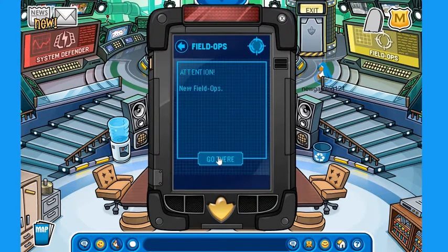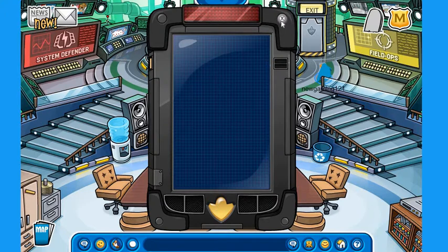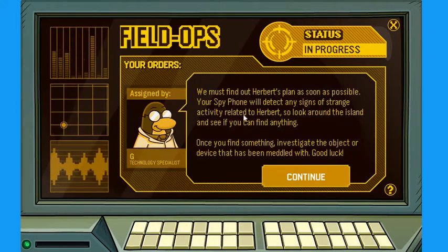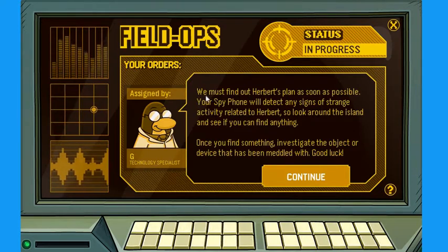To get there, you either click 'Go There' or use the EPF button. Now we're here, and we have to go over to the Field Ops yellow marker. When you walk up to it, this message appears: 'We must find out Herbert's plan as soon as possible. Your spy phone will detect signs of strange activity related to Herbert. Look around the island, find something, and investigate the object or device that has been meddled with. Good luck.' Click Continue.